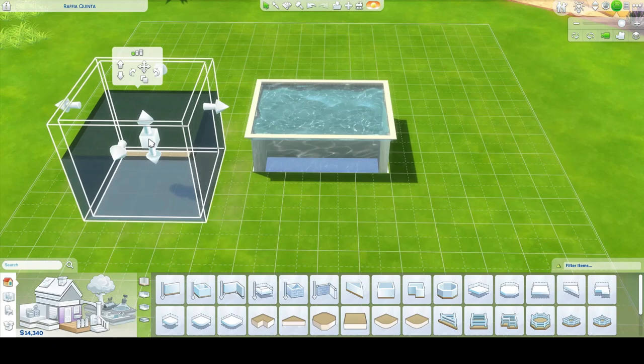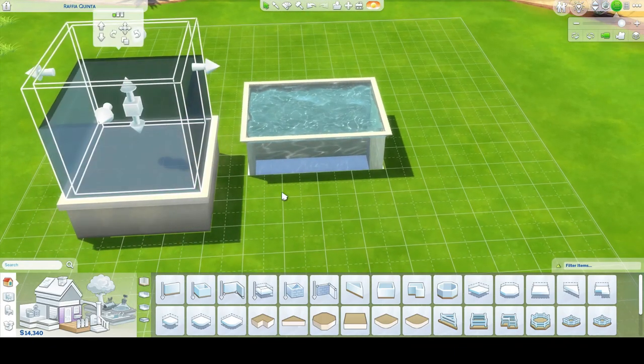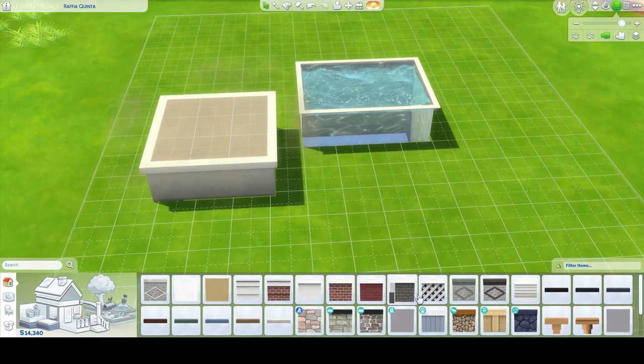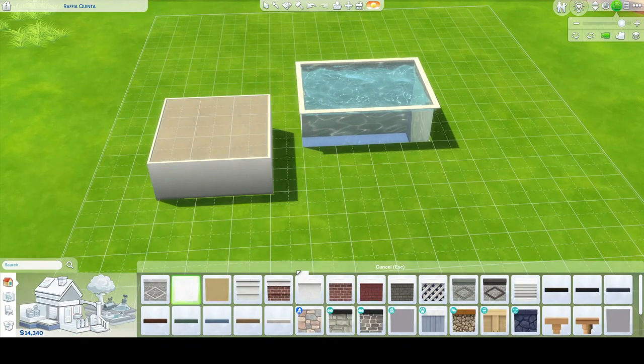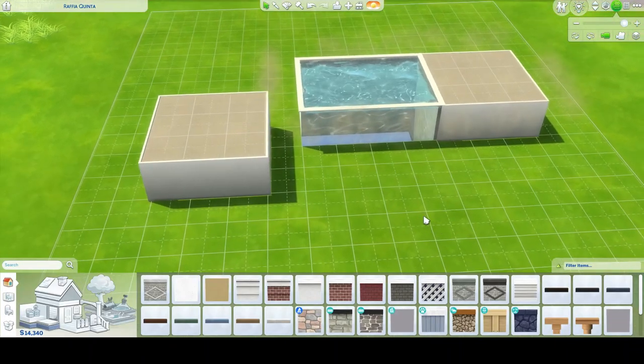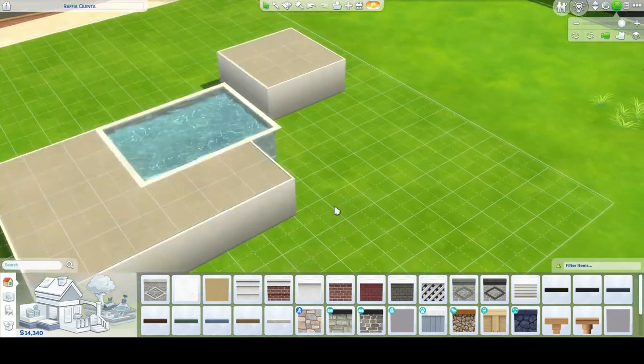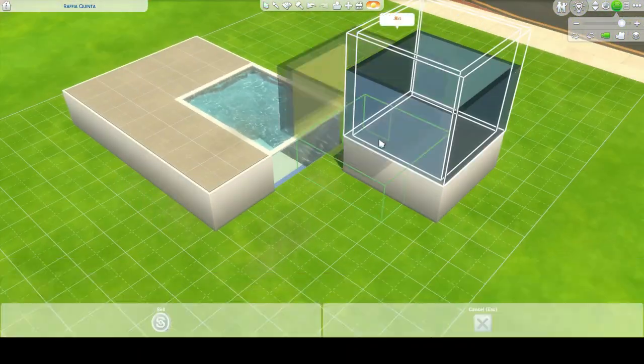Now this is the tricky part. You have to figure out the same height foundation as your pool. Change the color of the foundation while it's not connected to the pool, and then you have to move it next to it, otherwise it's not gonna let you apply the right foundation color. You can do this just by duplicating the same foundation and then stretching it so it'll fit nicely all the way around.